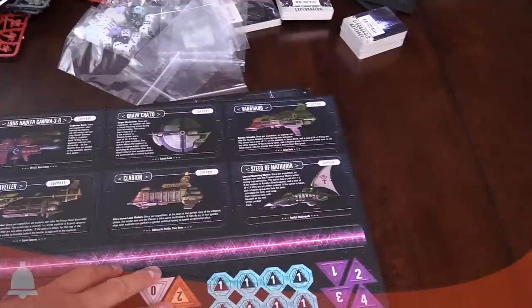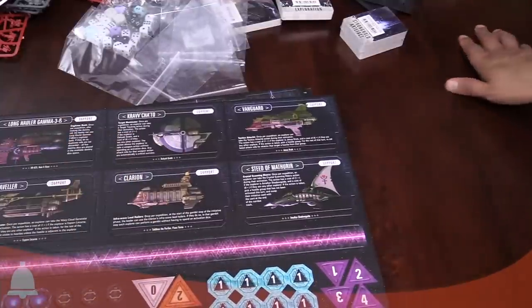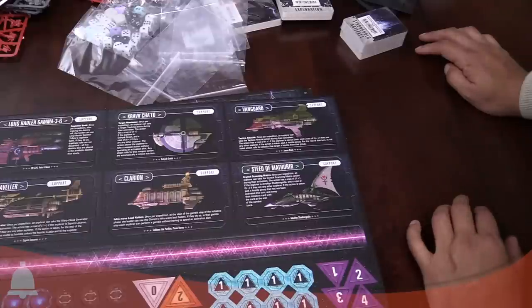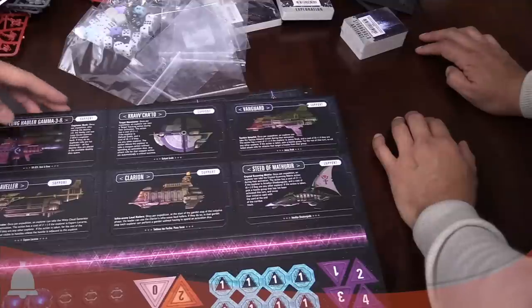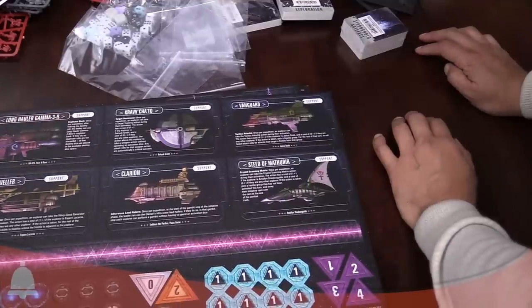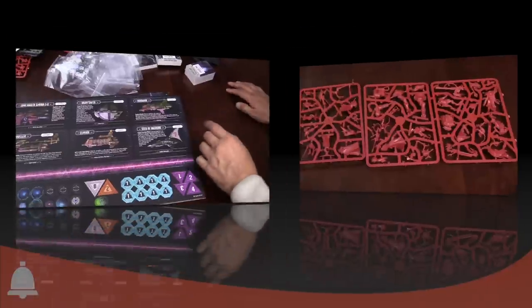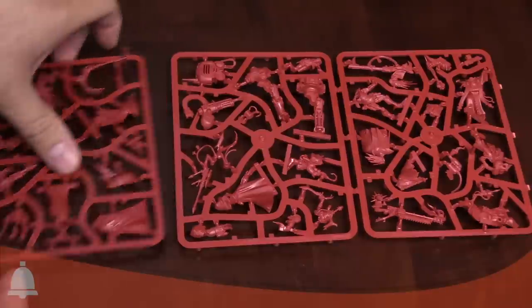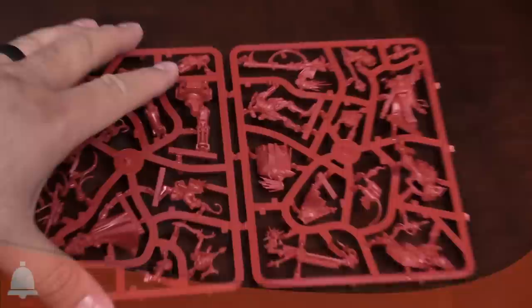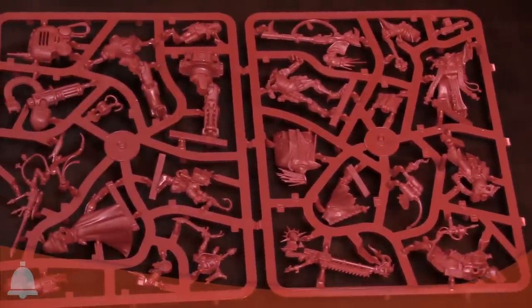This is the first known crew ship — Kravchato! I've never seen a crew ship before, so that's pretty cool. We're going to pause real quick and go through the miniatures first. We're going to start by looking at the explorers. Let's take a closer look at this crew. We can see the different explorers on the sprue.